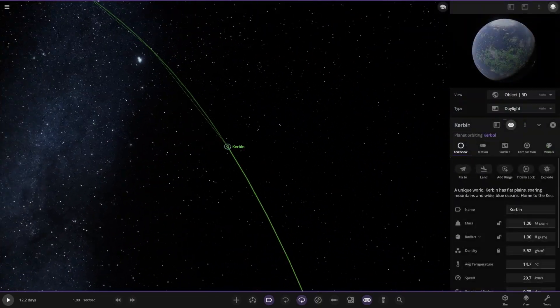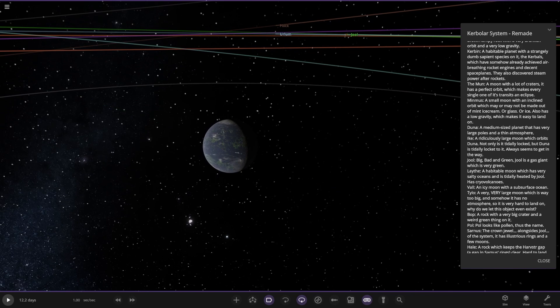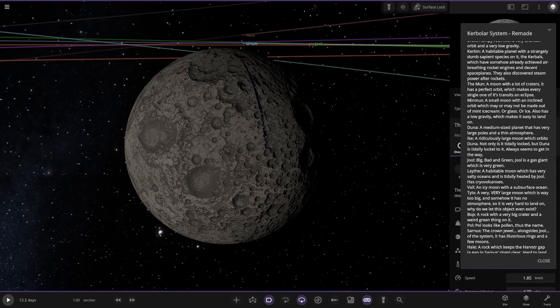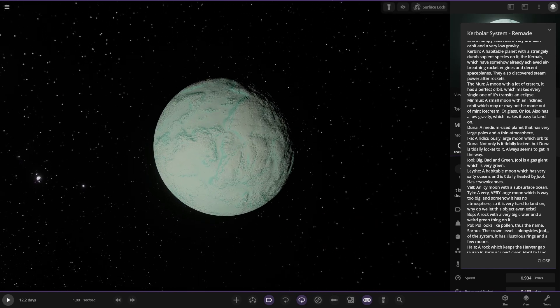Next up we've got Kerbin itself — the main star of the game, I'm guessing. Again, I've never played the game so this is all alien to me. Habitable planet with a strangely dumb sapient species on it — the Kerbals — which have somehow already achieved air-breathing rocket engines and decent space planes. They've also discovered steam power after rockets. The moon has a lot of craters, has a perfect orbit which makes it so a single transit causes an eclipse. Very cratered — it's a good-looking cratered combo. And then Minmus: a small moon with an inclined orbit which may or may not be made out of mint ice cream, or glass, or ice. Always has low gravity which makes it easy to land on.